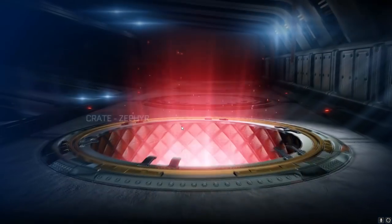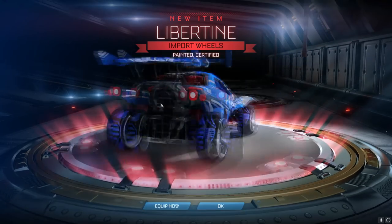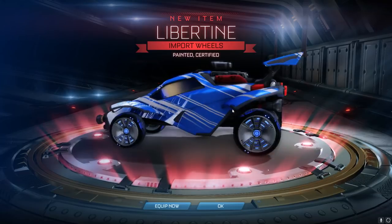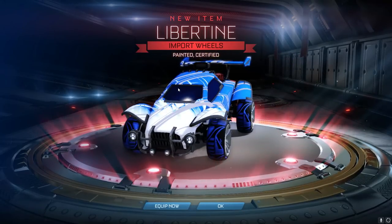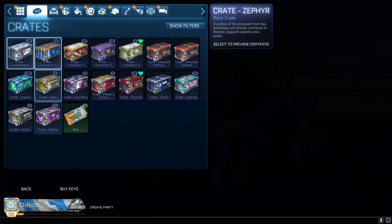This is me while editing the video — I just remembered that this was the crate that I got while sneezing. I sneezed during this crate and got a painted import. So that must be the actual way to get good items. John Sandman and Pick a Pixel — I already know what you do. You sit down before a crate opening and sneeze about 10 times. Cobalt certified Libertine wheels — these are nice. Look at the car I've got on right now, these actually suit this car. Libertine wheels aren't worth a bunch, but I don't care. It's the first time I've really gotten something nice in one of the new crates.